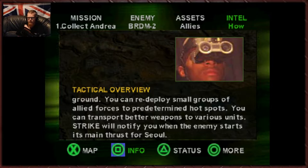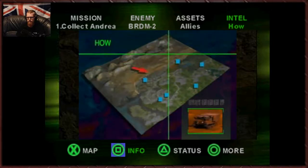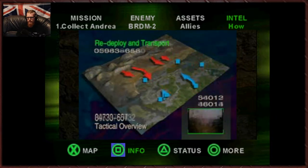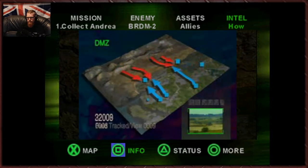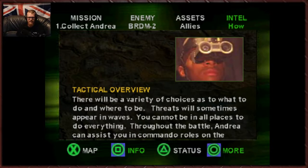You can transport better weapons to various units. Strike will notify you when the enemy starts its main thrust for Seoul. Commander, exploit the forces under your command. You cannot win alone. Give them orders that use their skills. Yeah, that's where this mission gets a little bit chaotic. There's a few different ways you can play it. In my experience it doesn't matter too much — all we've got to do is hold the enemy back.